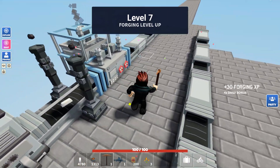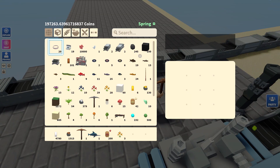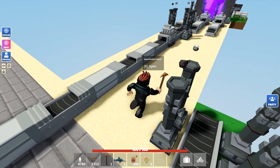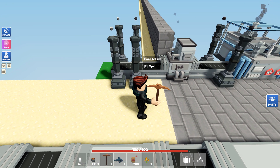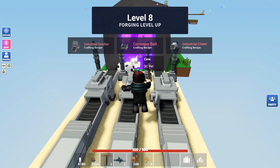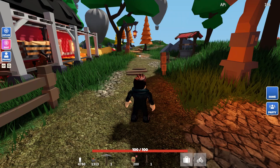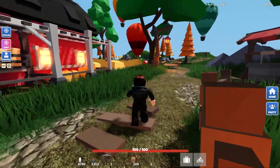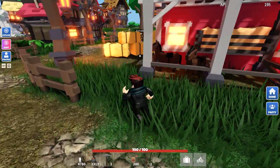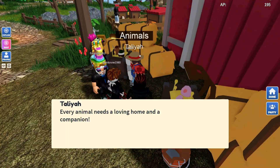Foraging leveled up. Alright, so let's go to the town. I unlocked stuff that I think I already had. Welcome to the hub. Everything's loading in, so it might take a little hot minute, but it's cool. This has changed so much. I remember when I played this, it did not look this cool.